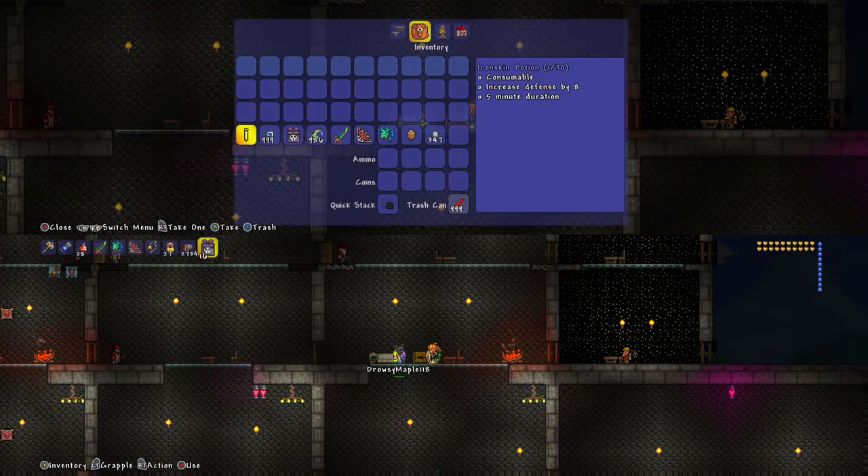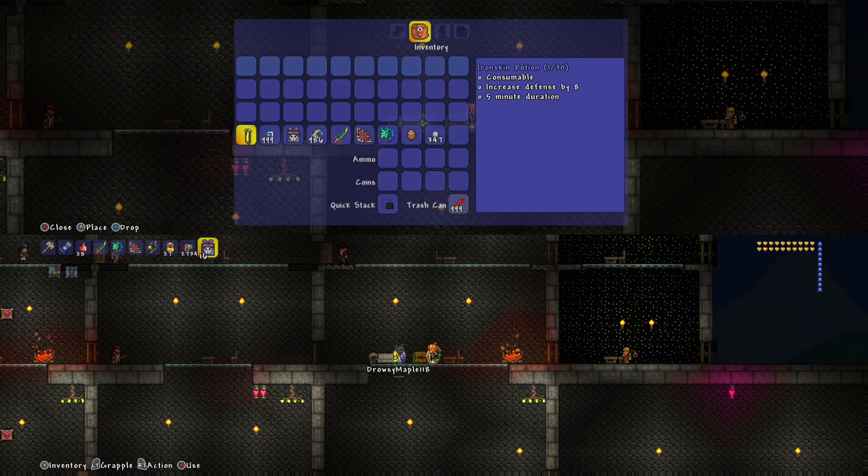Now the next step is: the person you want to duplicate items for is the second player. Let's say you got a really cool potion that you want to duplicate — you give that to the second player. Or let's say you want materials to build a house with and you don't want to have to mine for a lot of it — you give that as well.